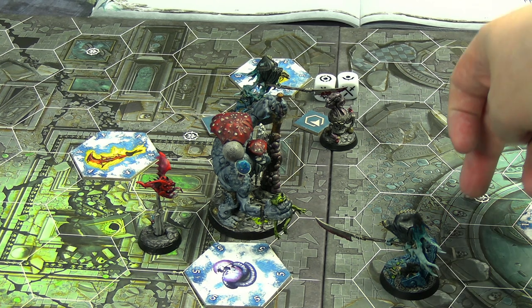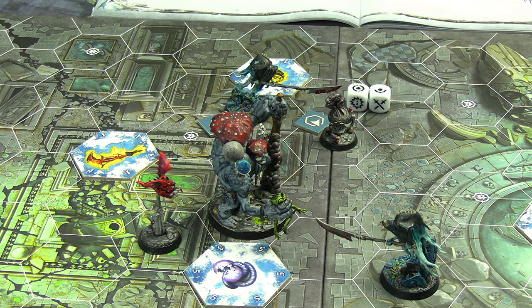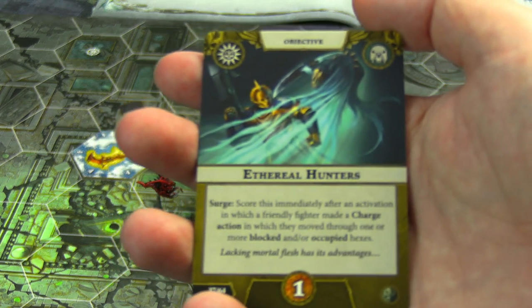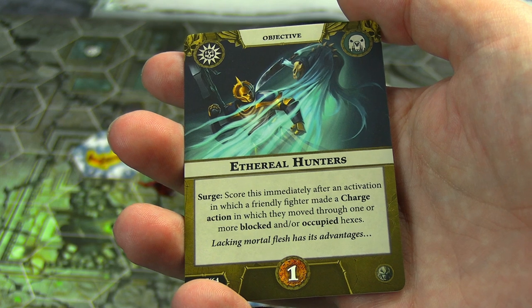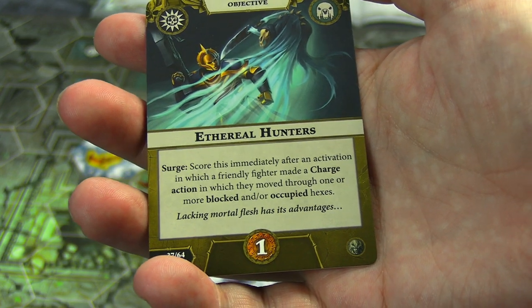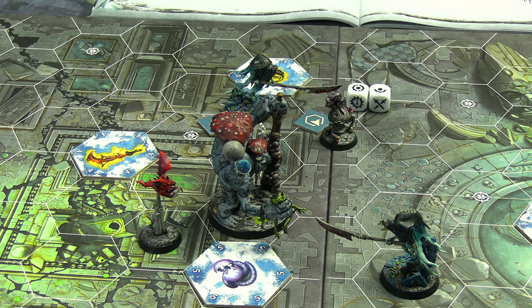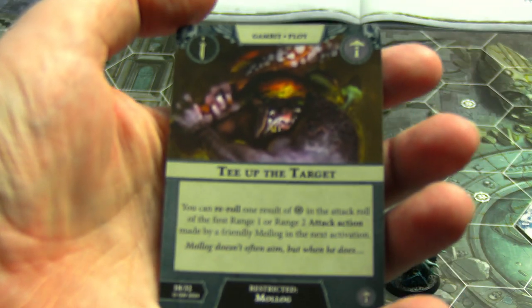Grudrick the Lance activated and inspired because he had an enemy within two - the Spice Room - putting him up to four hex movement. As ghosts they pass through targets, which was important for scoring Ethereal Hunters, since he passed through the Stalax Squig to get there. He swung his glaive into the Spice Room, two dice looking for hammers, and whiffed both. He scored Ethereal Hunters for one glory, which was spent to give him Deathly Vigor, putting him up to four health. However, the Spice Room's passive triggers after an activation step, so he takes one damage - somewhat covered by that Deathly Vigor.